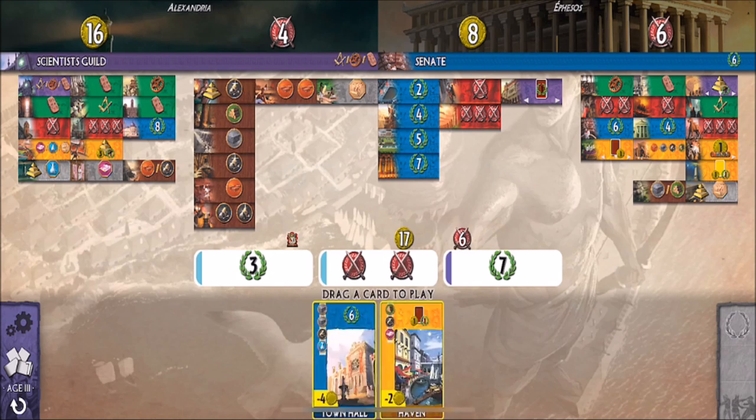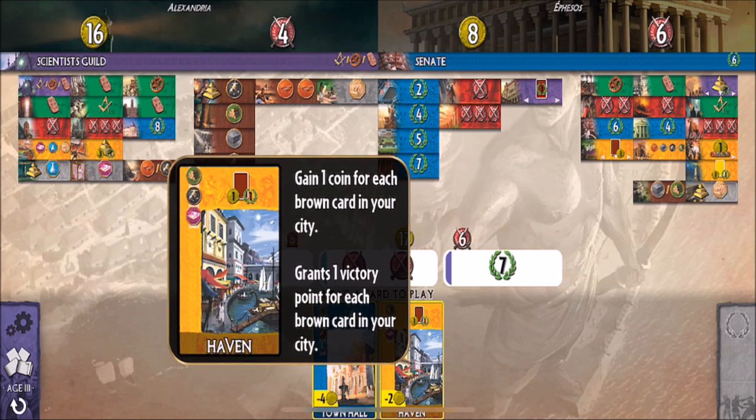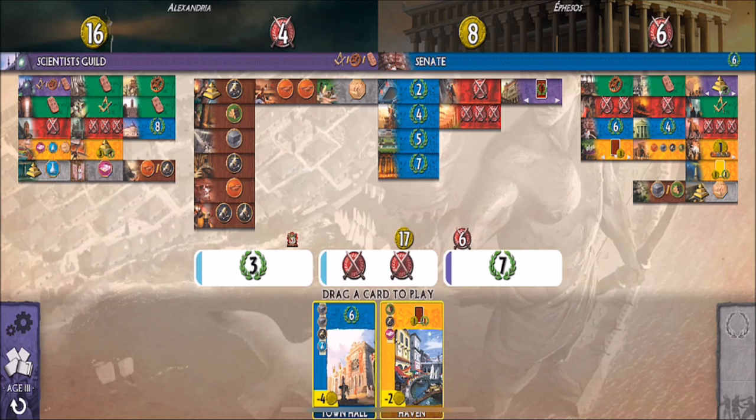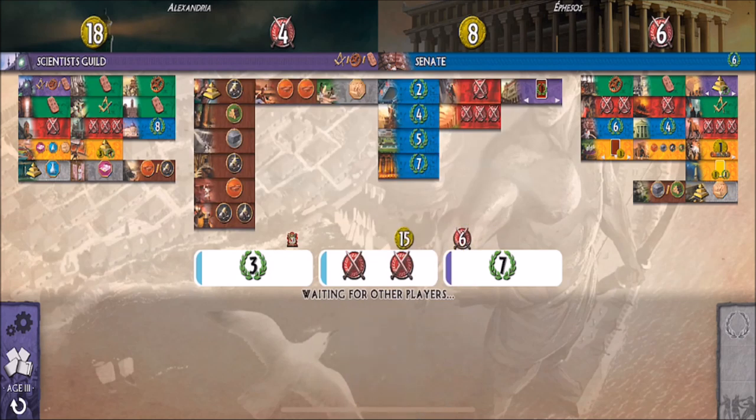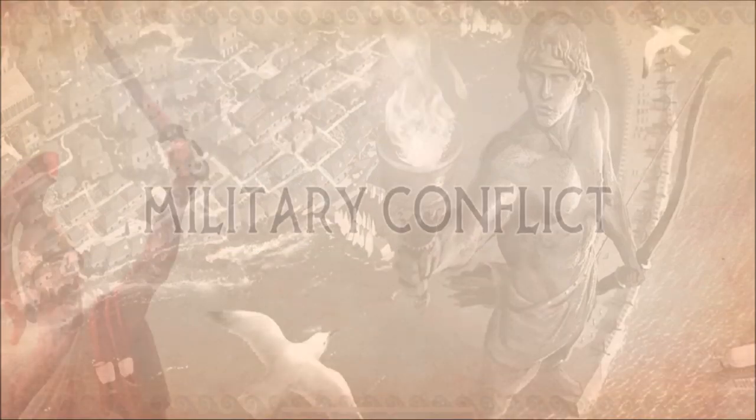Lastly, this one gives one coin for each brown card in your city and grants one victory point for each brown card in your city — perfect! We'll pay two gold coins for that. Okay, let's see who won. Military conflict.